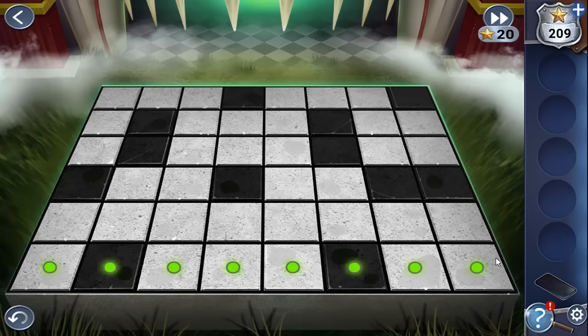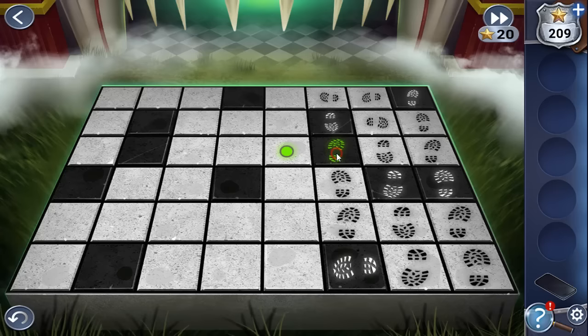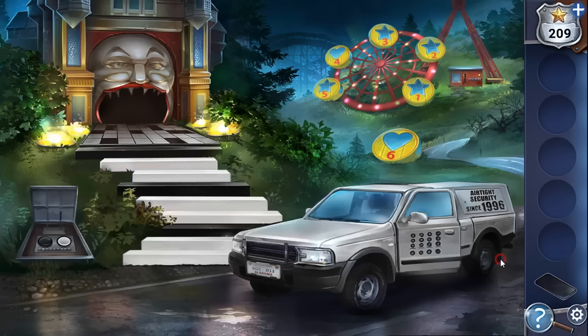Stepping through: white, white, white, white — then white, white, black. Black. Then white, white, black, again. The last black tile to step on is here. That was the last puzzle; now we can go in. That's the end of Chapter 2.